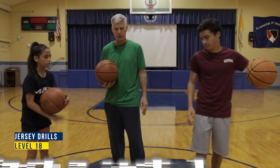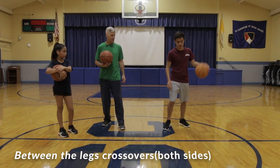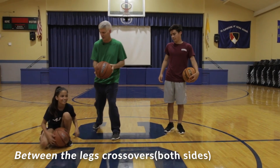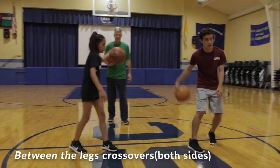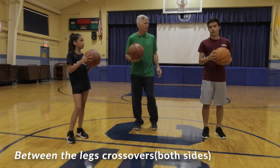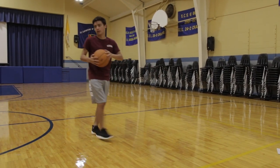Level 18, every kid wants to try this: between the legs. When you're really little it's tough because you need a lot of room. What's the key? Spreading your legs a lot and giving yourself a lot of room. We actually have a video of Anna the very first time — she was about two years old and the ball didn't fit. Do about ten between the legs any way you want. At first you're standing still, but little by little you start to move around. Between the legs is level 18.